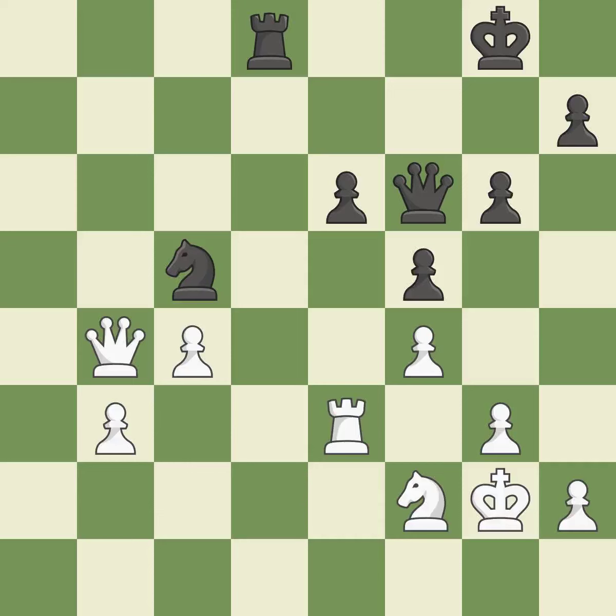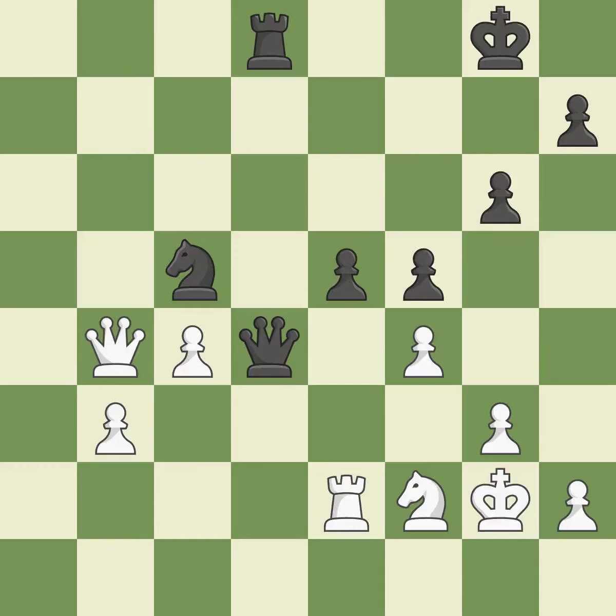That pawn was available for free — ideal. This defends a knight that was under attack and had no defenders — the only good move and a great move. This poses a threat to an open file and a rook — incorrect. This is the only move that works — a great move. This seizes a helpless pawn — ideal. There was only one good move in that position — a mistake.